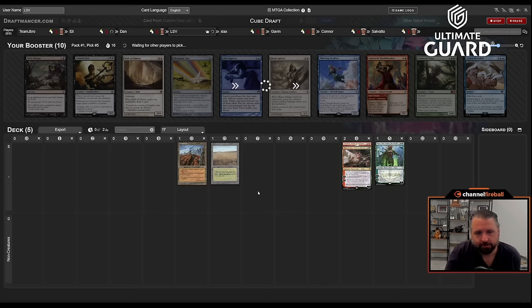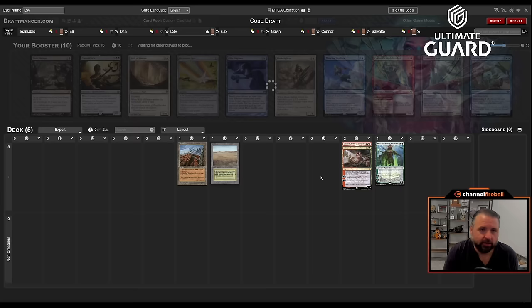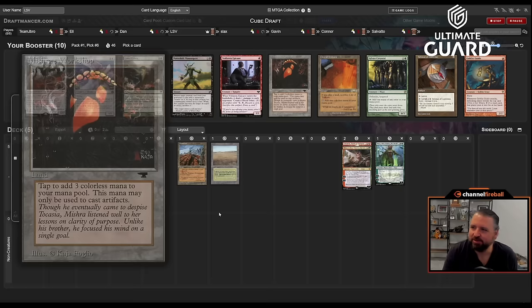I could easily be red-green-white, and having a dual land is pretty nice. It opens the door for Arid Mesa to become a red-green dual. These are all cards that are good at the top of a curve, so maybe if I end up taking Savannah I can supplement my curve with cheap white creatures. I'm not thrilled with the start but here we are.